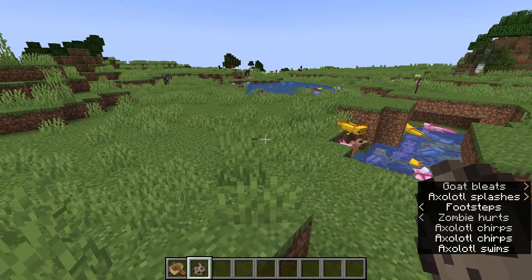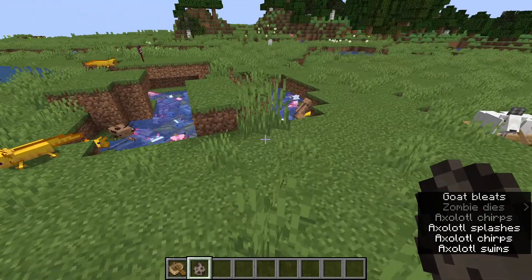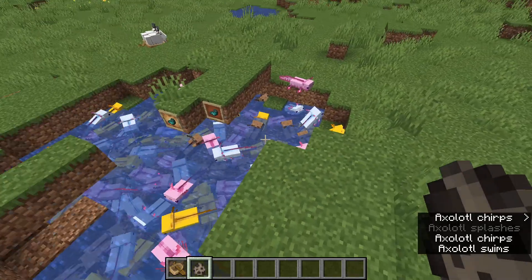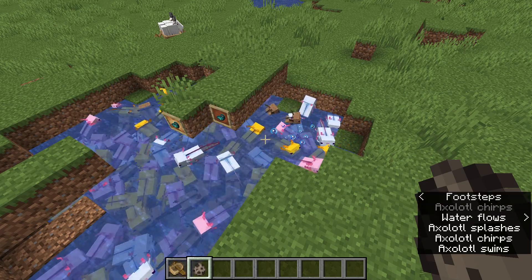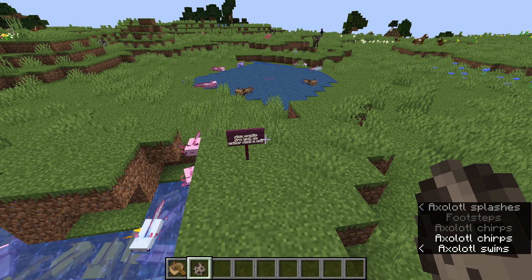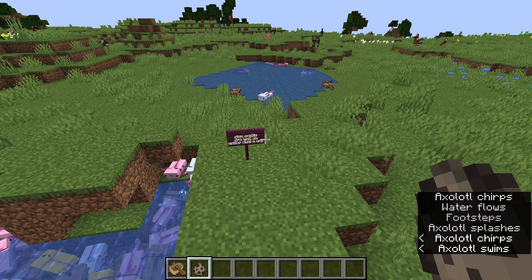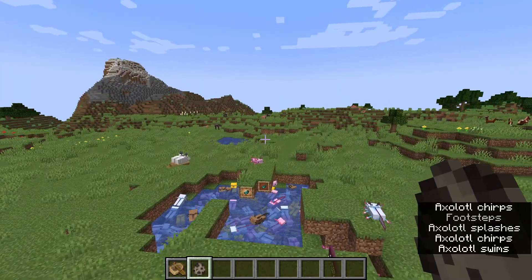'Wax On' is for putting honeycomb on a copper block. 'Wax Off' is for scraping wax off a copper block with an axe. 'The Cutest Predator' is for catching an axolotl in a bucket. 'The Healing Power of Friendship' is for teaming up with an axolotl and winning a fight — if you help an axolotl kill an enemy like a drowned, it will give you regeneration for a few seconds. 'Glow and Behold' is for making a sign glow. 'Light as a Rabbit' is for walking on powder snow with leather boots. 'Surge Protector' is for having a lightning bolt strike a lightning rod near a villager without setting the area on fire. There are also 'Is It a Bird' for looking at a parrot through a spyglass, 'Is It a Balloon' for looking at a ghast through a spyglass, and 'Is It a Plane' for looking at the ender dragon through a spyglass.